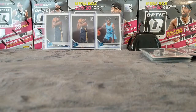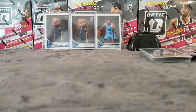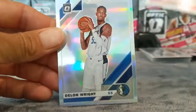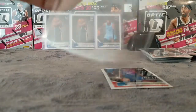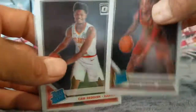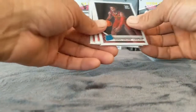One more pack left. Reggie Jackson, Mfiondu Kabengele, Jamal Murray, and a De'Aaron Fox — kind of cool looking. So not bad. We got a Cam Reddish and Darius Garland out of there — you can see the purple. Not bad — got a couple decent ones: a LeBron and a Trae.